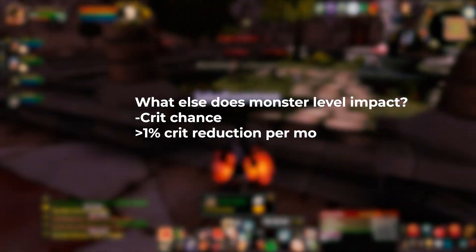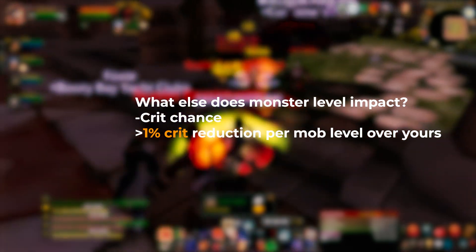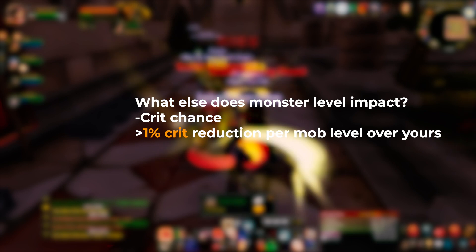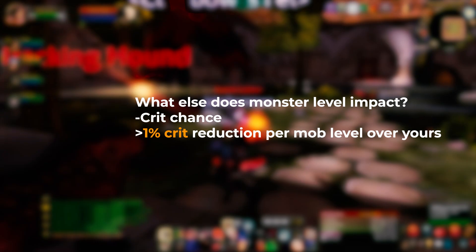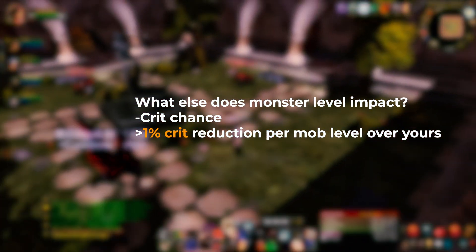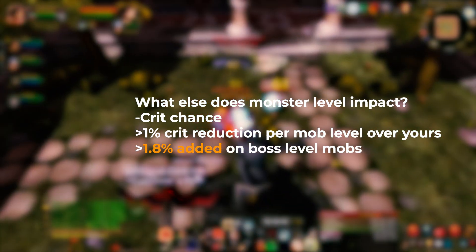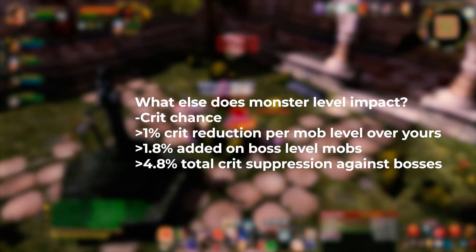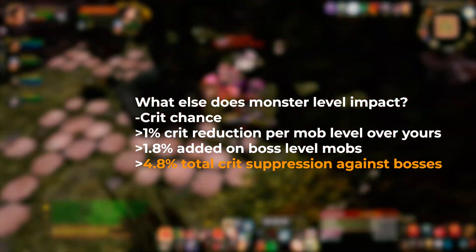This is just for parry. You also lose crit strike chance as monster level increases — you lose 1% chance to crit for every level a monster is above you. That means a boss-level mob will have a 3% lower chance to be critically hit. But if the level difference is 3 or more, there's an additional 1.8% added on top, meaning you have 4.8% less chance to crit than your character sheet shows. This is referred to as crit suppression.